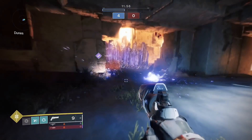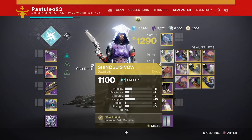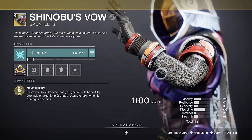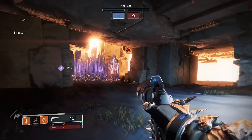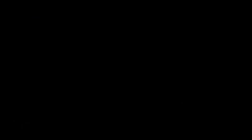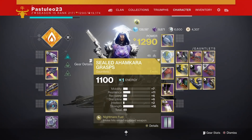And lastly, hit them with a melee while wearing Ahamkara's Grasp for an instant reload. This can help in PvE or PvP. Team up with a Crystal man to combo some of these crazy buffs wherever you go. Cheese forever, Guardian!